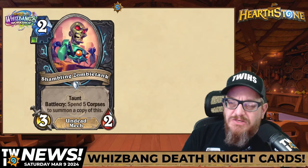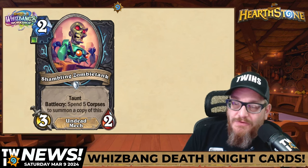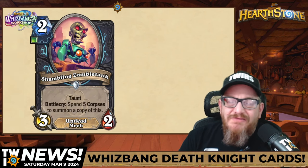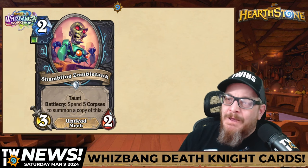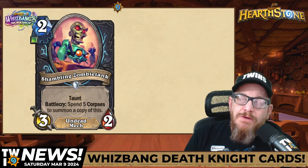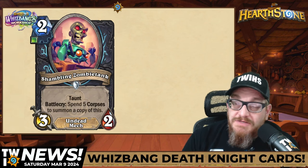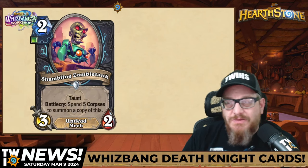Next up, two mana, 3-2 Undead Mech — Shambling Zombie Tank. That's a really cool piece of art there. It's a Taunt, and the Battlecry is spend five corpses to summon a copy of this. Spending five corpses for two 3-2 Taunts on board? I don't know, we'll see about this one. I love the art though — when you see the ones with really cool art, you're really hoping they see a lot of play.